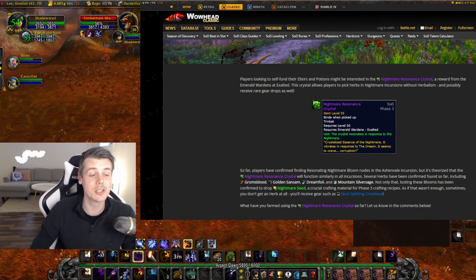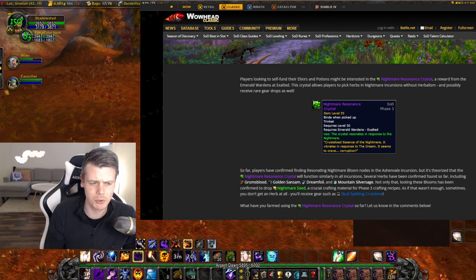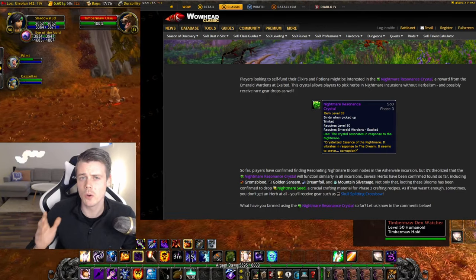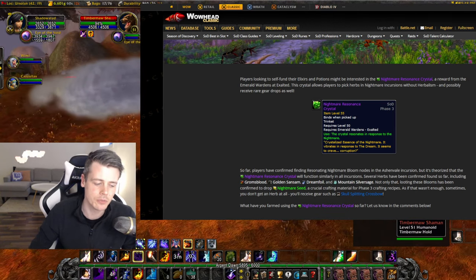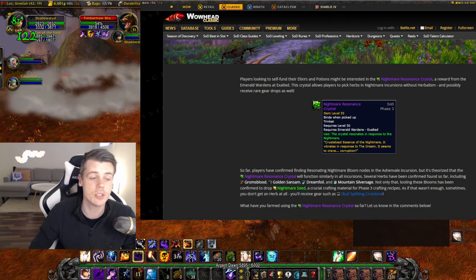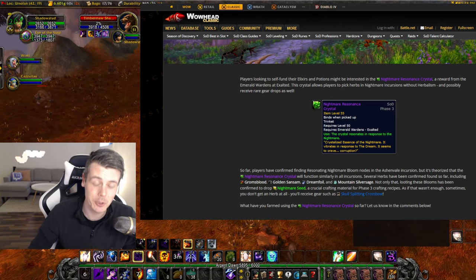So absolutely insane, because you don't need to have a gathering profession in order to do this. Once you have this trinket, you can go farm and you'll make a steady amount of gold on the base herbs, and on top of that you have the element of RNG — getting the new Nightmare Seed, but also the BOE items. I think that's actually really cool.